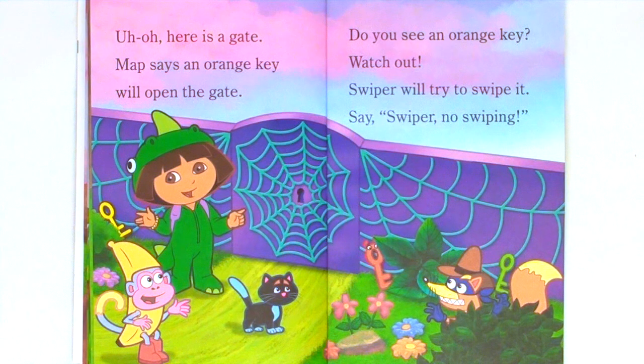Uh-oh. Here is a gate. Map says an orange key will open the gate. Do you see an orange key? Watch out. Swiper will try to swipe it. Say, Swiper, no swiping.